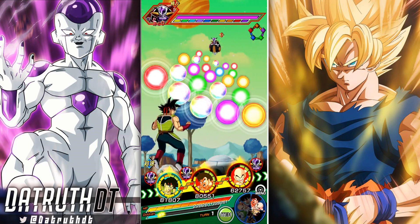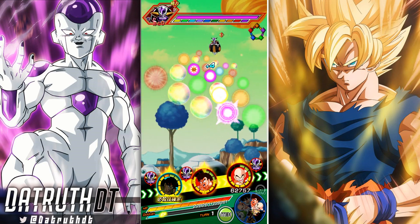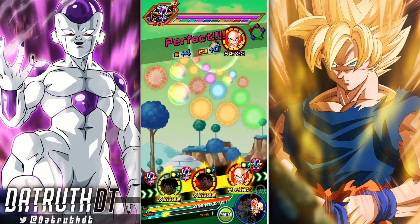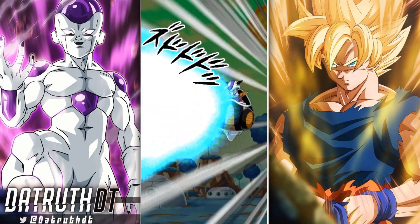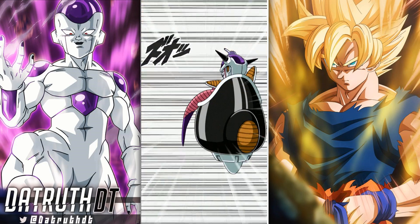I'm probably going to do this right here. Maybe it's not the best idea to push this Krillin off, but again, Krillin is not guaranteed guard ability. If Krillin was guaranteed guard, this would be a little bit different. That's why I think the LR Goku EZA area probably would have been quite a bit easier no matter what.